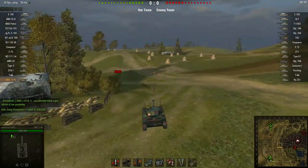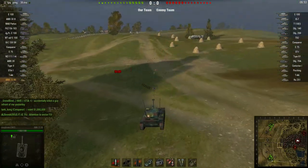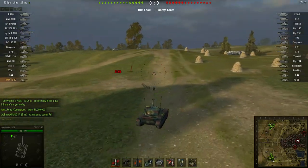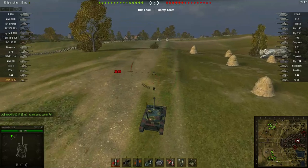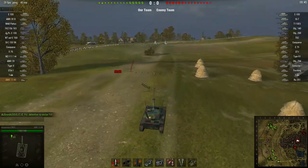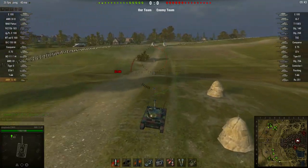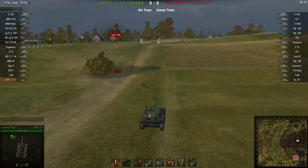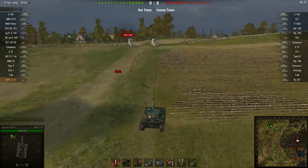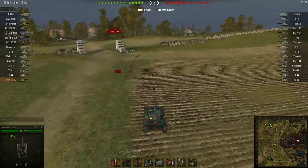Hello, this is Dave from Cheapbooks.com. I'm playing World of Tanks. The tank I am playing is the AMX 1390 — it's a French Tier 8 light tank, and the map is Siegfried Line. This is also an assault map and I'm on the assaulting team. I am working on a spotting mission, which is to spot 4,000 hit points worth of damage.